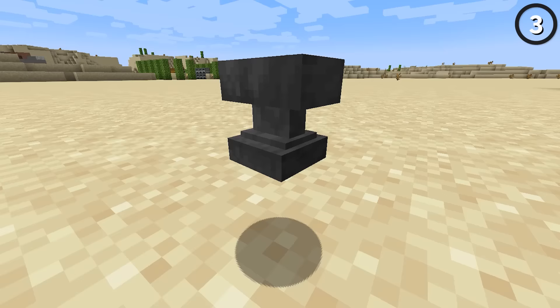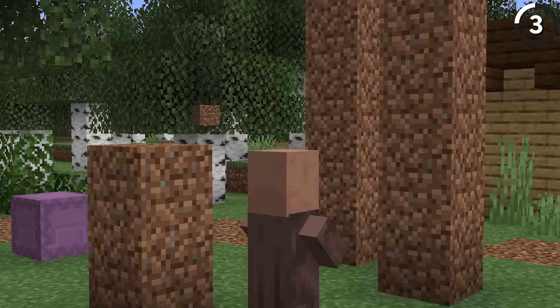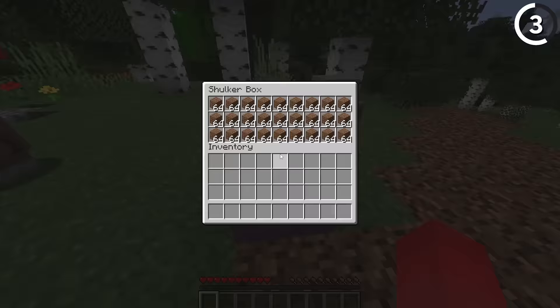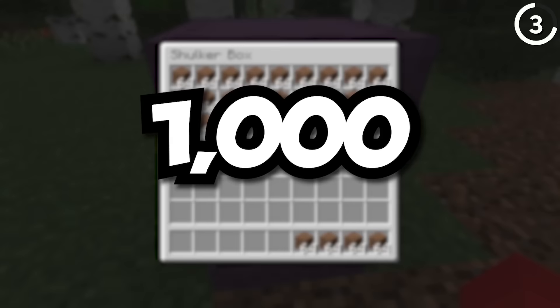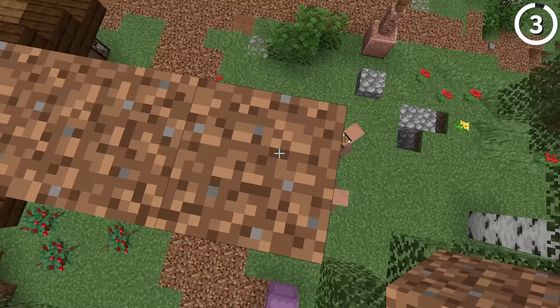Anvils aren't the only block to look out for. With realistic gravity, basically every block can hit like an anvil, and you'll notice that the higher a block falls from, the more damage it can deal to us and to mobs. So yes, even if you have yourself a shulker box filled up with 27 stacks of dirt, that technically means you have 1,728 deadly weapons — which when that saves you from spending all this iron the other way, it's hard to argue you're not getting quite the bargain.